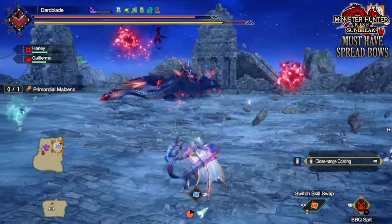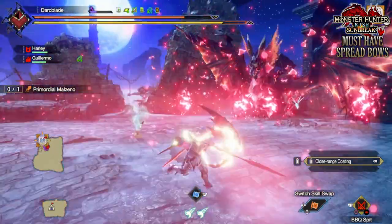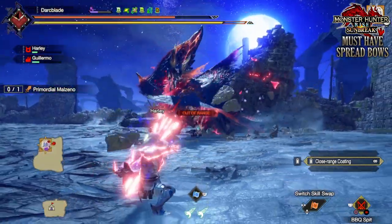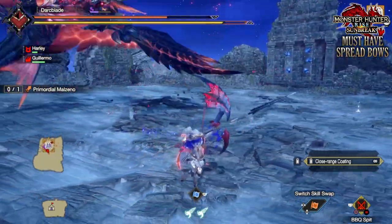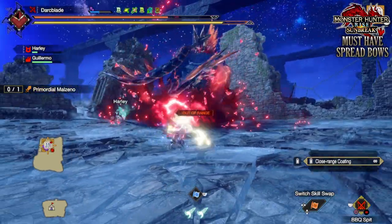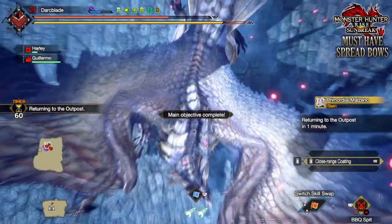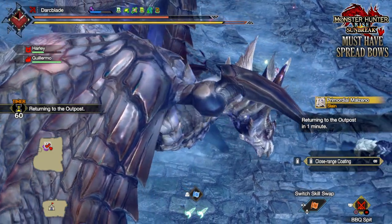So there we have it — those are the bows I'd recommend if you want to use the spread bow in Monster Hunter Rise Sunbreak. A quick reminder: when talking about the arrow types, I normally categorize a bow as a spread, pierce, or rapid bow according to whatever their level 3 and level 4 charge shots are. I hope you find this useful when expanding your arsenal. Until next time, I've been Starblade bringing you the must-have spread bows in Monster Hunter Rise Sunbreak. Hope you enjoyed the video, thanks for watching, subscribe and like for more.